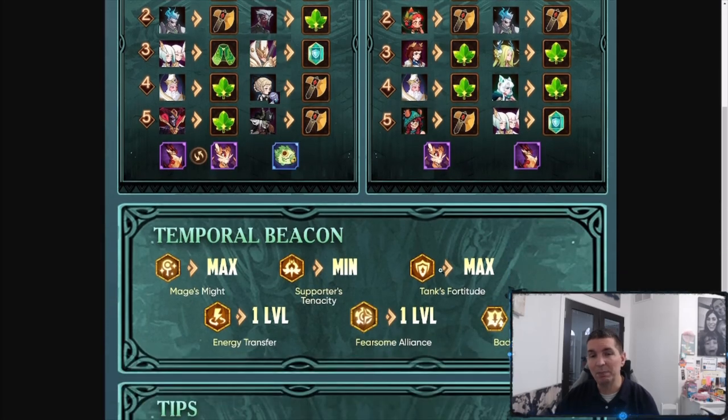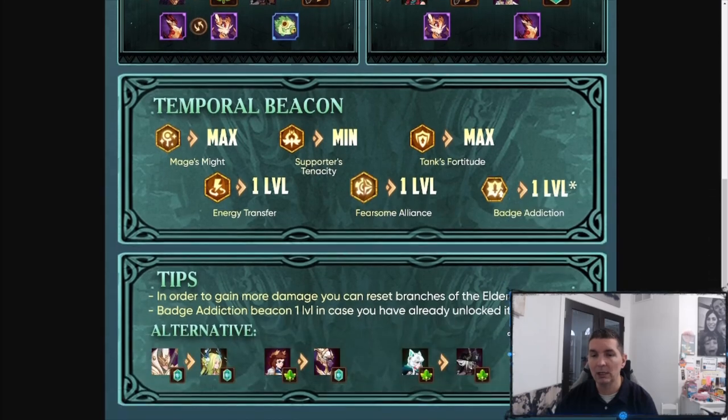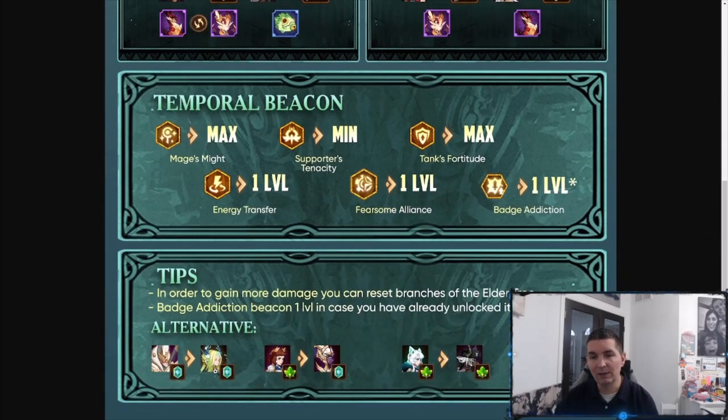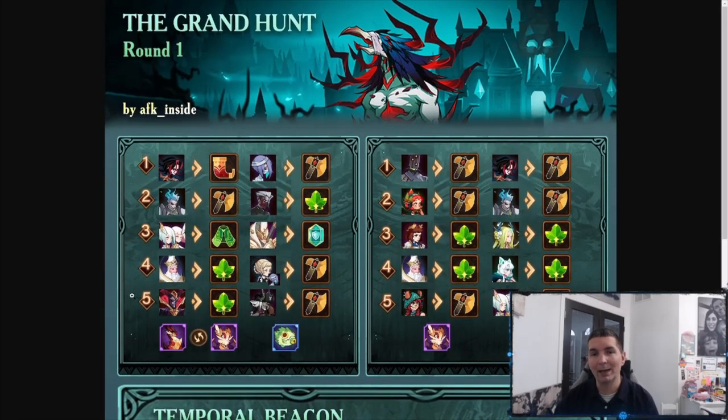Soulless is also highlighted as a very high priority hero — even at a lesser level she works incredibly well. Beacons: max mage, max tank, minimum support, Energy Transfer, Fearsome Alliance. Badge Addiction unfortunately isn't unlocked yet. Hero substitutes include: Halos for Nevi, Joan of Arc for Moriel, and awakened Solace for Hodgkin. Let me know in the comments what you think — it's a cool new guide for the Grand Hunt, and as always, thank you guys for watching.